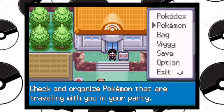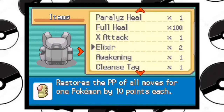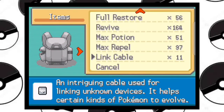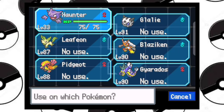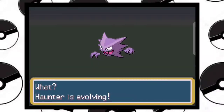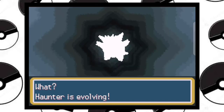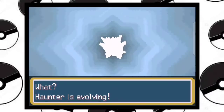First I have to go to my bag, then get to my Link Cable and use it on my Haunter. Haunter is evolving! It's interesting and it's pretty simple. I think most of you don't know about this because there are many secret things in this game.